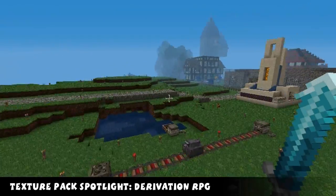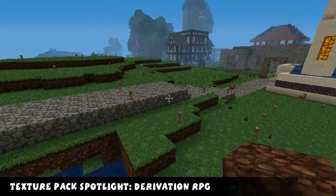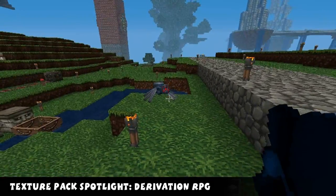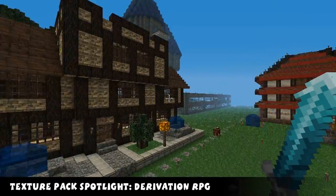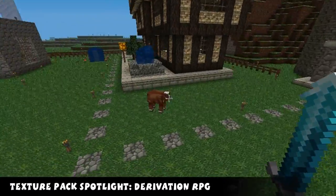So everything has changed in this pack - it's really awesome. Let's spawn a cave spider, why not? Let's spawn a cave spider. Spider has many eyes. So yeah, this is the Derivation RPG pack for Minecraft and it's really awesome.